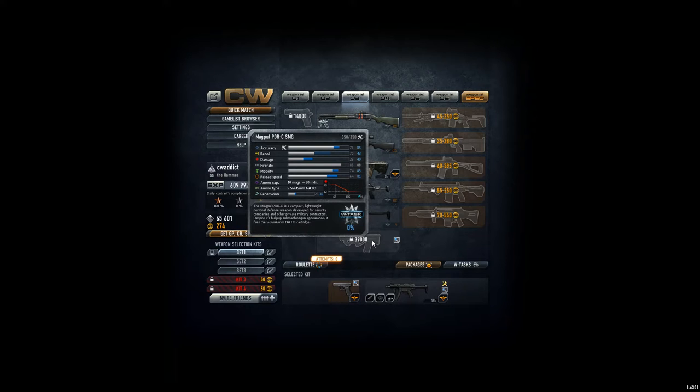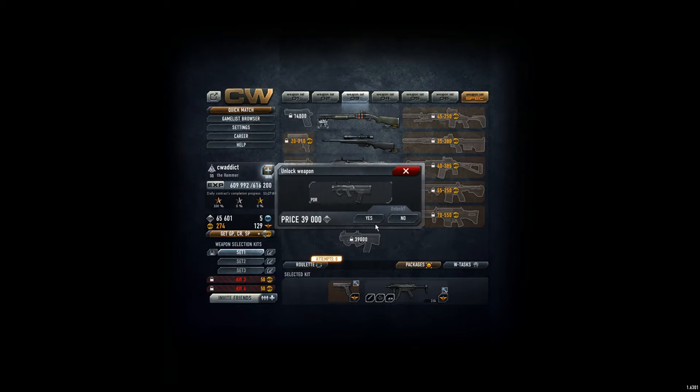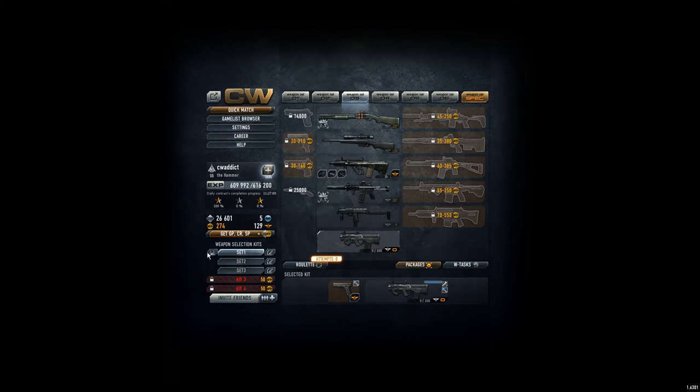It's a close combat weapon — only 65 meters range. Lightweight is written in the description. Security companies use it; despite its machine gun appearance, it fires NATO cartridges. It's quite cheap at 39,000. Let's equip it and jump into the game and see what we can do with it.